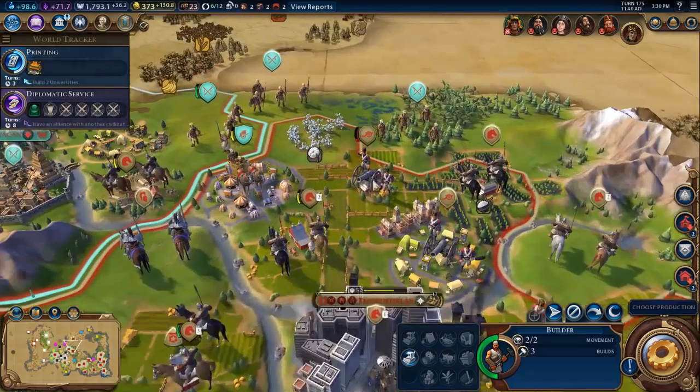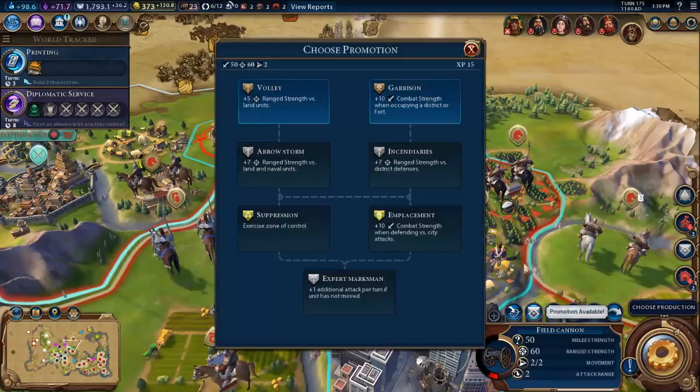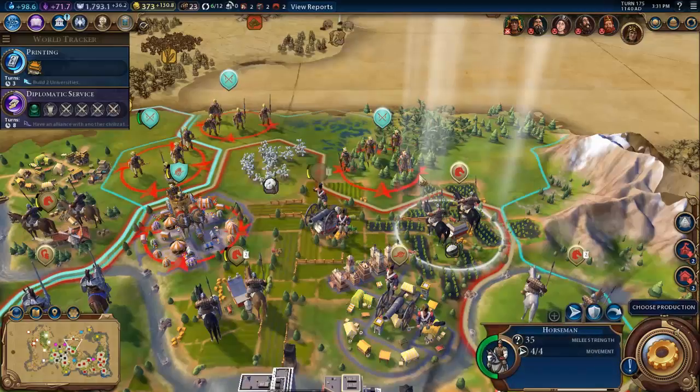Hey guys, welcome back to Civilization VI. We're in the middle of a battle here with the Aztecs. We're going to upgrade plus five range strength against land units.